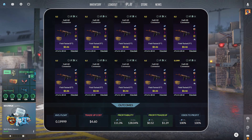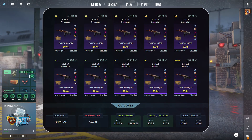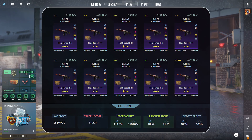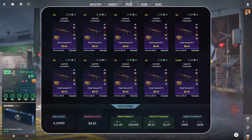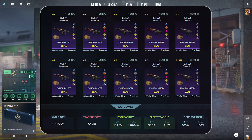This trade-up consists of 10 Galil AR Connections, field-tested condition, at $0.46 per unit. Nine of these are at a 0.2 float or lower. To finish off this trade-up, we have one at a 0.1999 float or lower, bringing down the average float and making all three outcomes profitable.